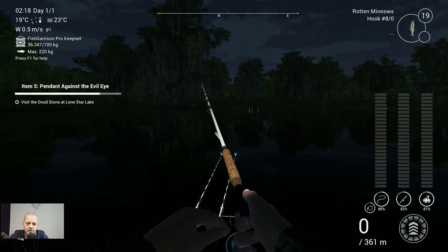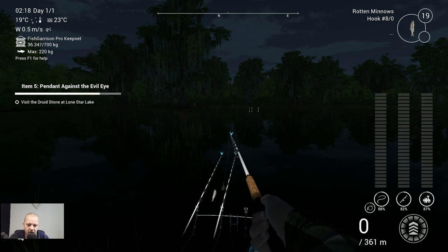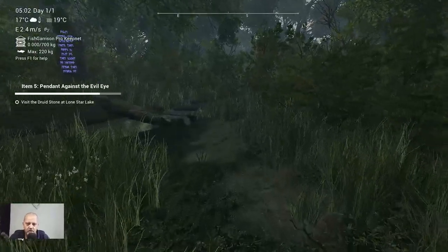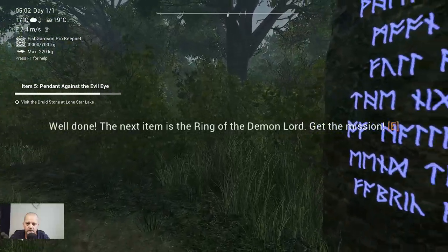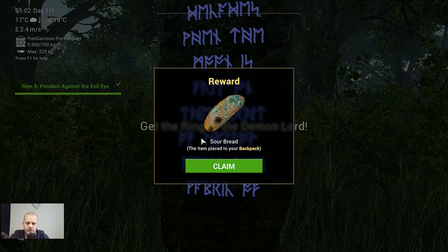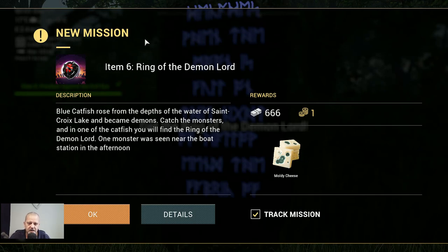Let's go to Lone Star Lake and see what happens. We're back at Lone Star — let's check out the druid stone. They give us some sour bread — doesn't look very yummy! We got a new mission: item 6, Ring of the Demon Lord. That's the next video, guys. Thank you for watching and see you in the next one — tight lines!